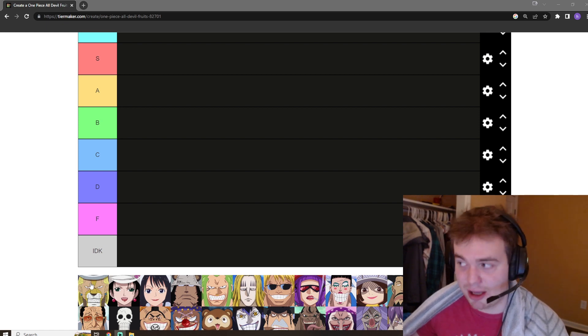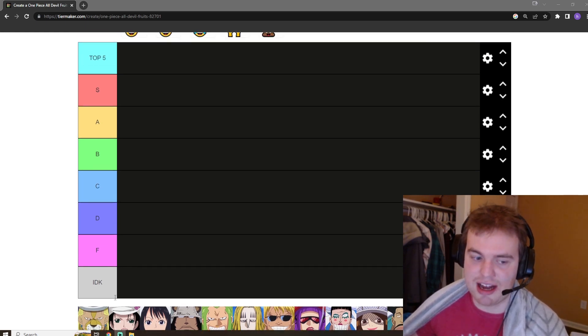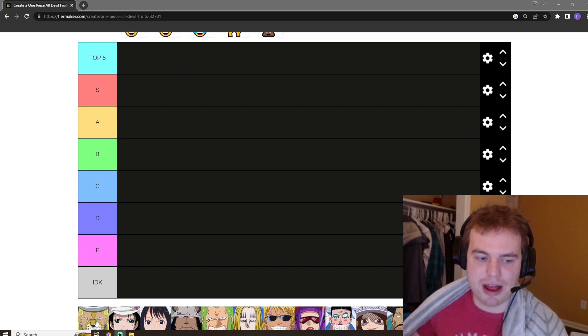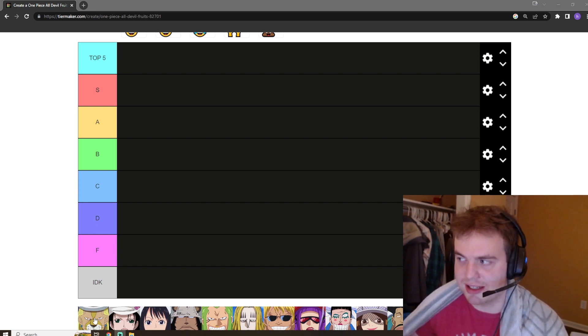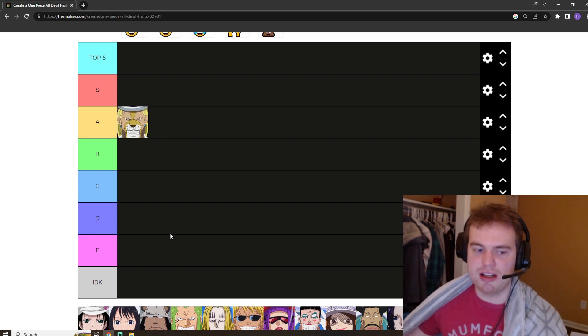First off, we've got Absalom. Absalom has the invisible fruit, and I think it's a very capable Devil Fruit — it's very good. Absalom is a very shitty user, but Shiryu gets it from Absalom, and Shiryu is a much more dangerous opponent. Especially against lesser opponents, it's almost an instant win — how are you supposed to sense where they are without Observation Haki? All those factors considered, we're going to start off with a strong A tier.